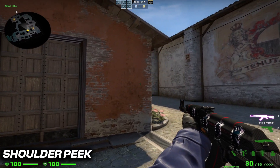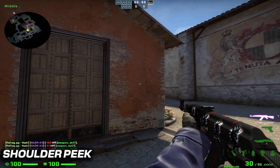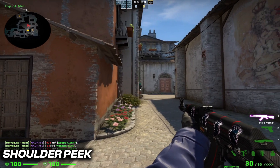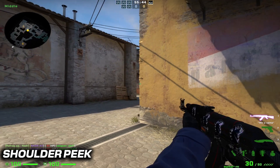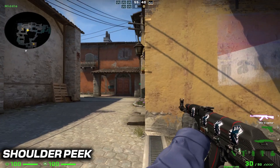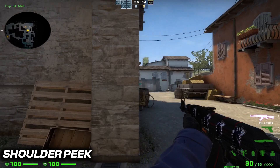The first method we'll cover is the shoulder peek, also known as jiggle peeking. It's a great way to bait out enemy shots without exposing yourself too much, and it's extremely annoying to play against as an AWPer. To do this, move around the corner you want to peek and then use your strafe keys to move in and out of the corner. This gives you a small window to spot the enemy and take shots at them without getting hit, and it makes you a lot harder to hit.